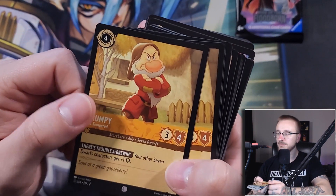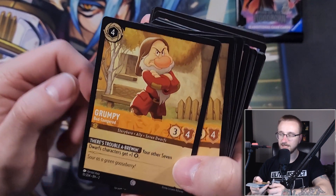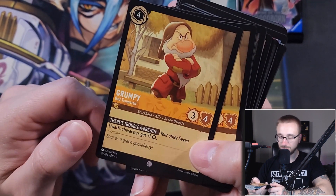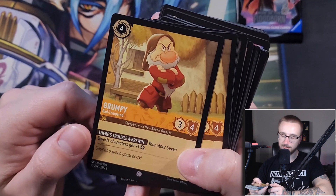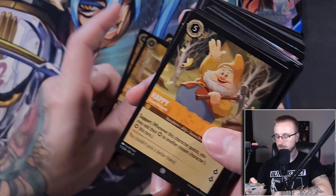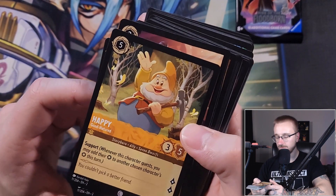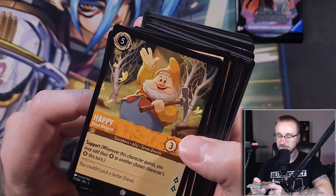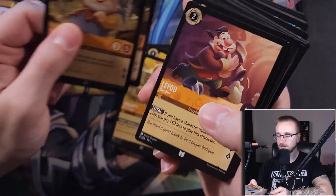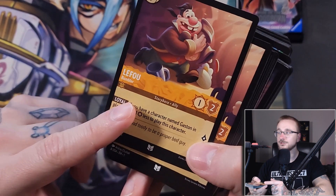Then we have Grumpy — that's me when I wake up for work without caffeine. Grumpy Bad Tempered is a four ink three-four with Trouble Brewing: your other seven dwarf characters get an extra strength. Then we have Happy — a five ink three-five, two lore, with Support: whenever the character would quest, you may add their strength to another character's strength for the turn. Then LeFou — Amber LeFou — is a very good card, good in Ruby Amber to ramp up your Gaston who can hit really hard and challenge every turn.